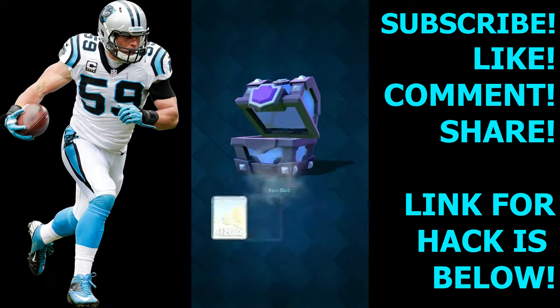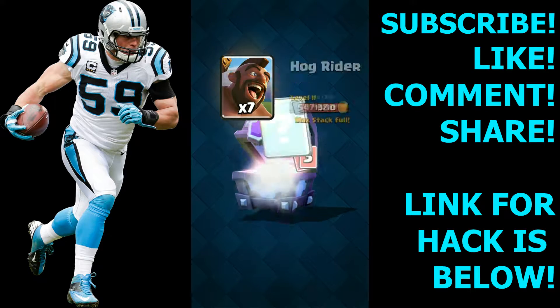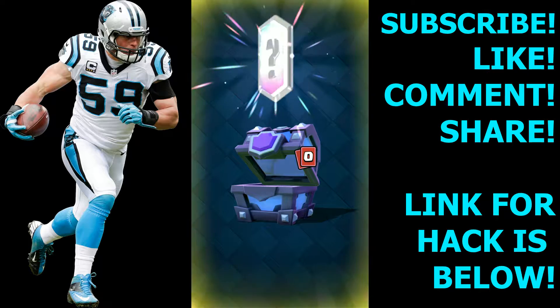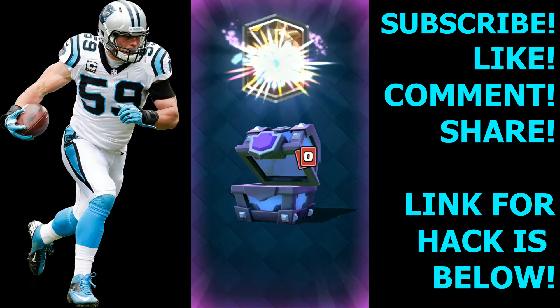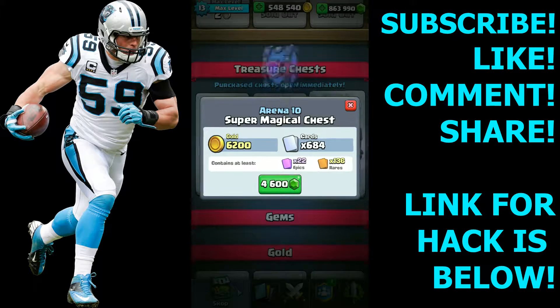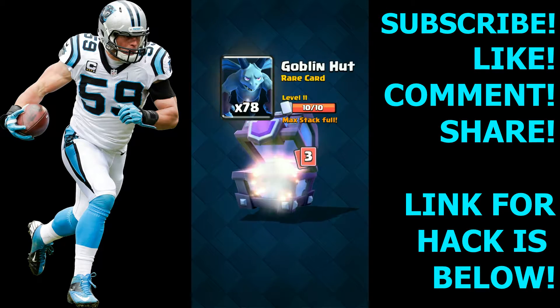Can we pull a legendary? We haven't pulled a legendary yet — I'm gonna pull one. We've opened quite a bit, 16, Clone Spell, and finally after I say it we get one — so that shuts me up. What do we get? A Lava Hound! Okay, I'm almost at level 4, let's keep working through as many as possible.